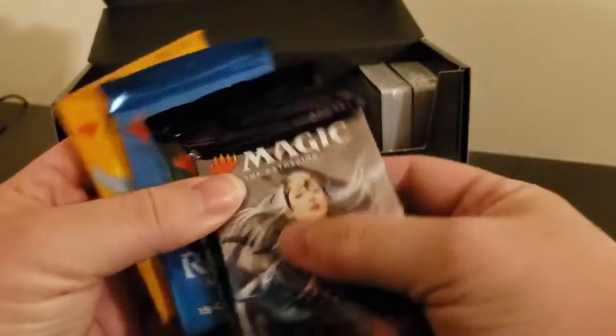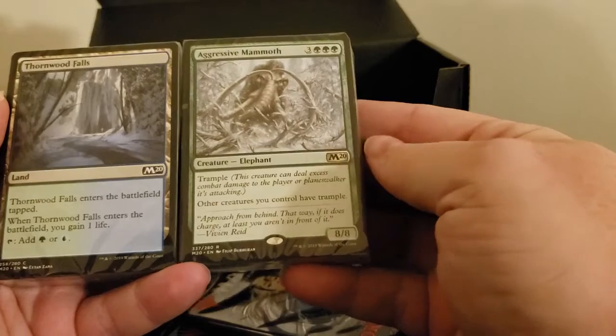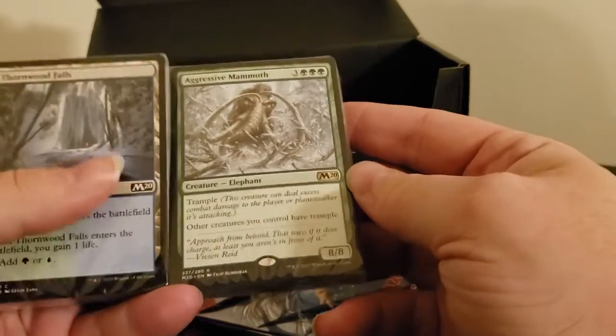So we have four packs that need to be opened. And there's an Aggressive Monolith in here from 2020. What else have we got in here?